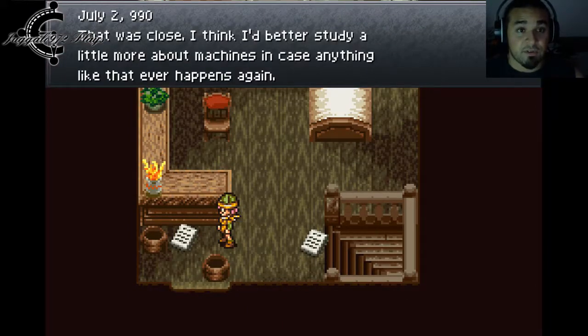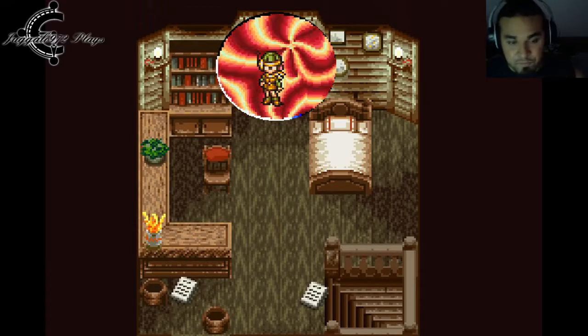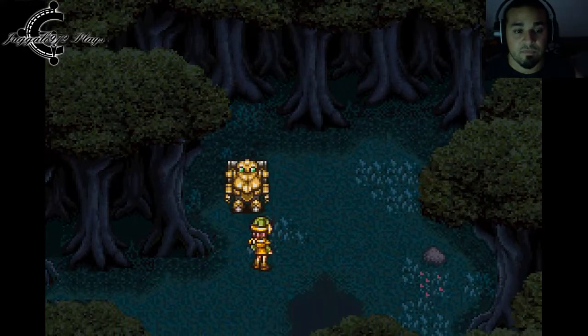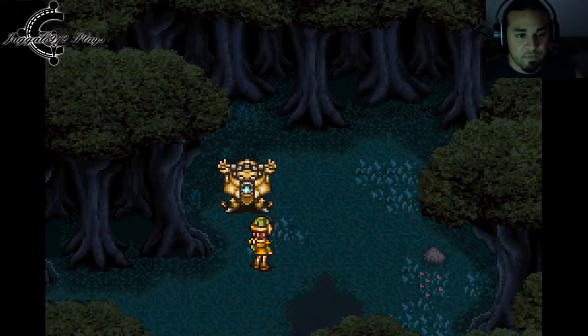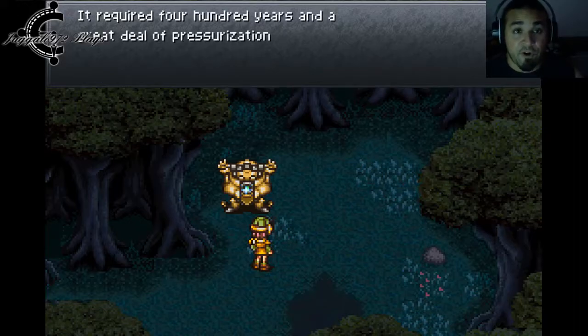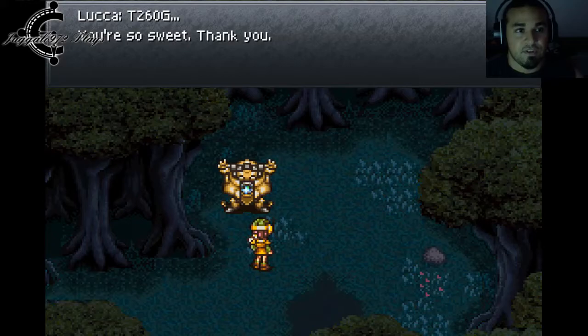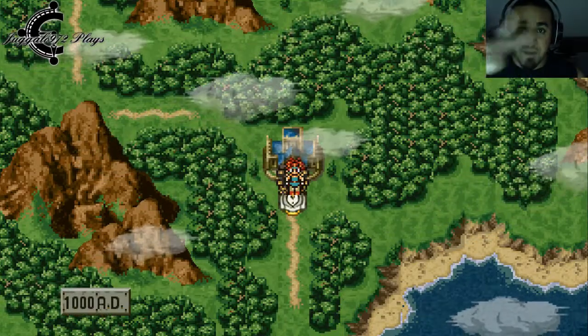July 2nd, 990: that was close — Luca decides she'd better study more about machines in case anything like that ever happens again. Back to Fiona's forest — T-260 is up. He has a present for Luca: a piece of amber created using sap from the trees in the forest, requiring 400 years and a great deal of pressurization to make. The Green Dream. You're so sweet, thank you. And Fiona's forest is done — see you on the next episode, much love, peace, bye bye.